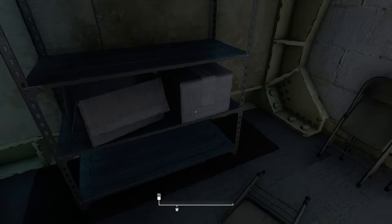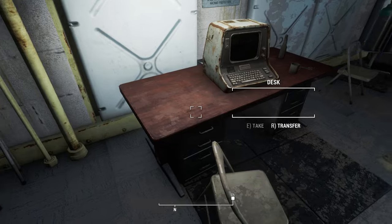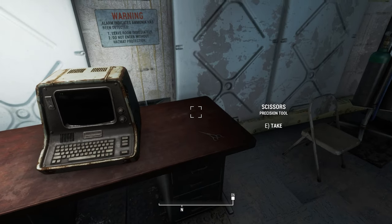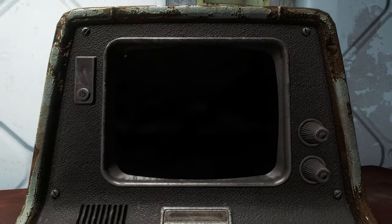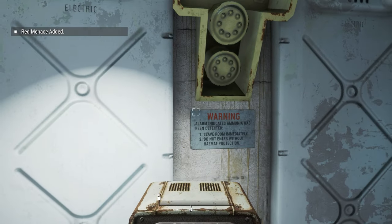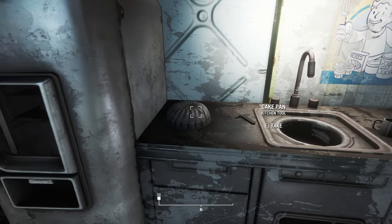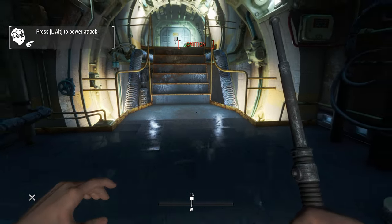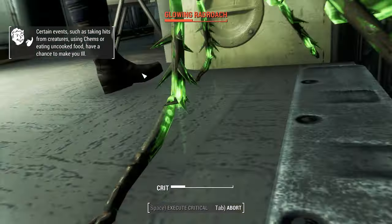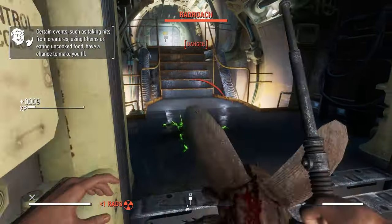Go ahead and loot everything in the vault. Make sure to pick up the Vault-Tec Training Manual in this desk — that's a free perk point for early on. Also in the recreation terminal you can find a holotape. Eject that holotape so you can play it later, or sell it for a good amount of caps later on. There are some more radroaches up here — make sure to dispatch those, harvest them, and head into the next room where you'll find the overseer's office.